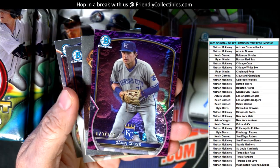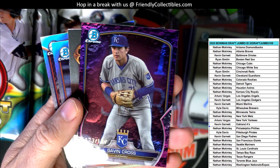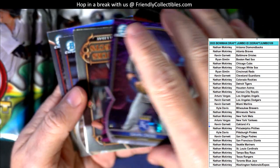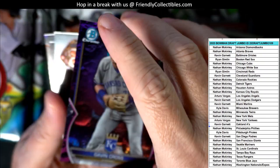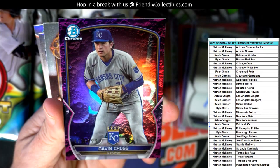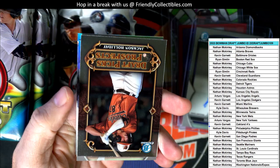Look at this one here - this is pretty sick right here. This is 173 of 199, Gavin Cross Kansas City Royals going out to Nathan. That's hot, man. It's been a really good box. That is just fire right there, man. Nice one, Nathan. This box has been really good.